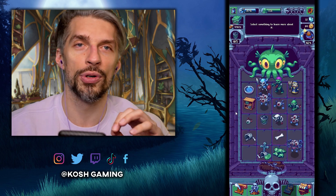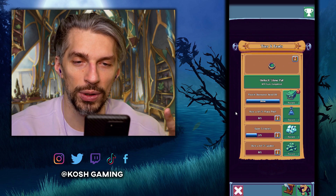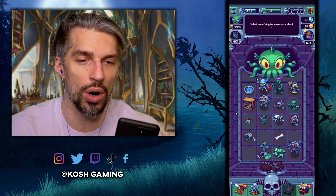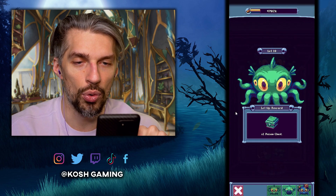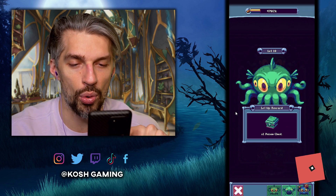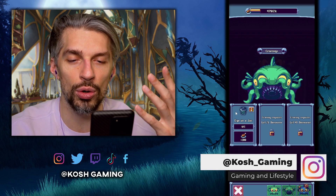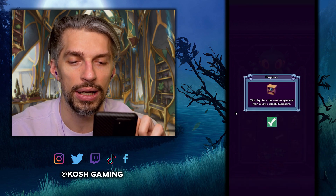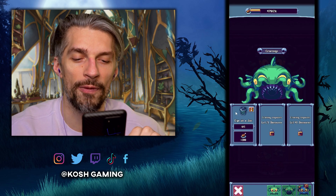Basically, you have to pursue the goals. The goals are here in the tier 6 feats that will unlock new things — that's your progression. You can click here and that will show you your monster. Our monster is level 10, and when we level up we will get one poison chest. There are also cravings — basically those are things the monster wants to eat, and if you feed it those cravings, the monster will grow faster.